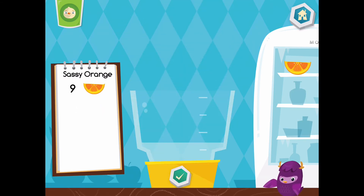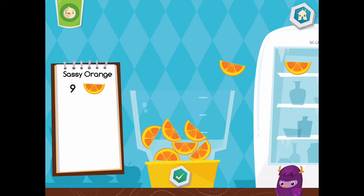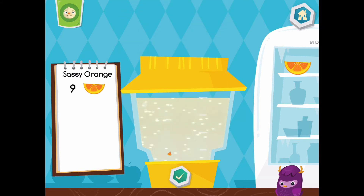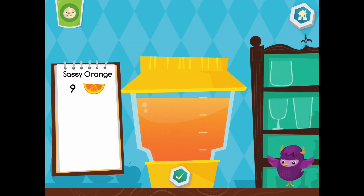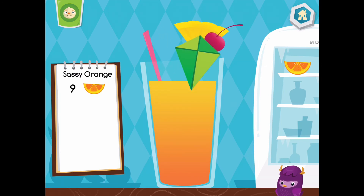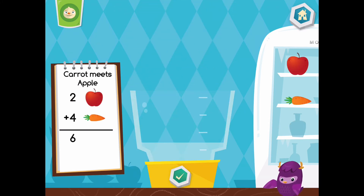Now let's make a sassy orange. That looks tasty. Choose a cup. Let's make a carrot meets apple.